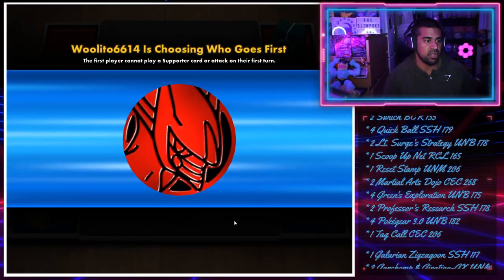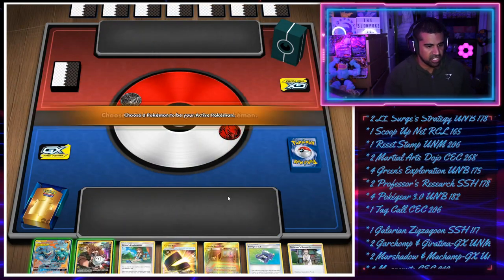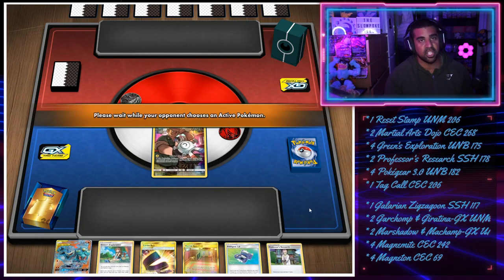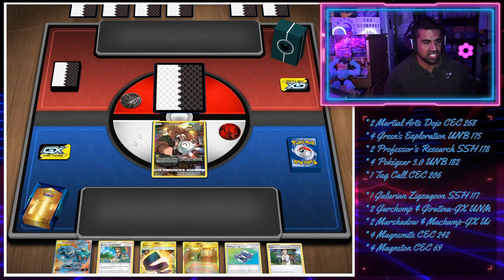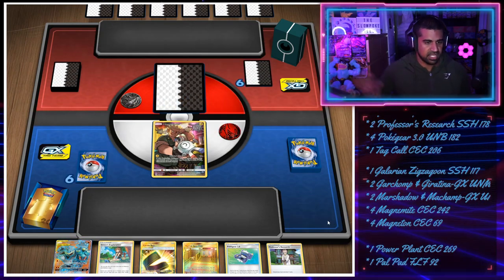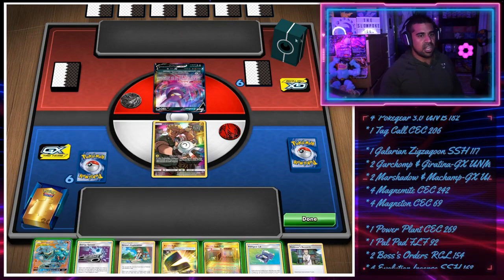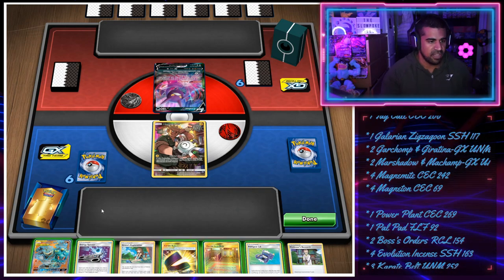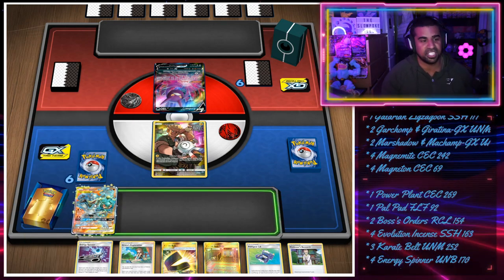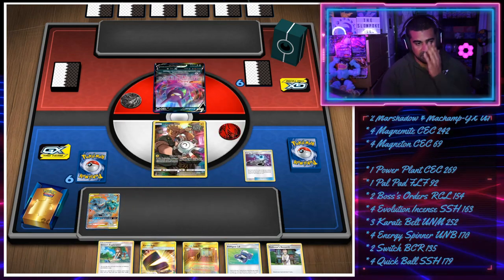It looks like we lost the coin flip. Hopefully our opponent will opt to go first - no, they let us go first. So if we can just get down Magneton and Energy with Farm, we miss Energy which is rough. Hopefully we can top-deck Spinner or Energy. They have a Mulligan, which is kind of annoying. We get Energy off the top. It's got an all-dark deck box - I'm assuming this is going to be Eternatus VMAX, which is a fairly safe assumption. It's glad that we've got Marshadow Machamp down, so Magnemite should be safe from being KO'd.